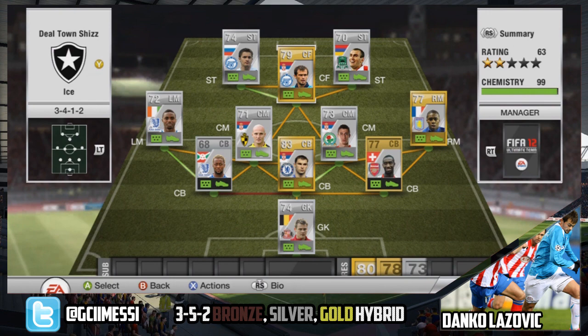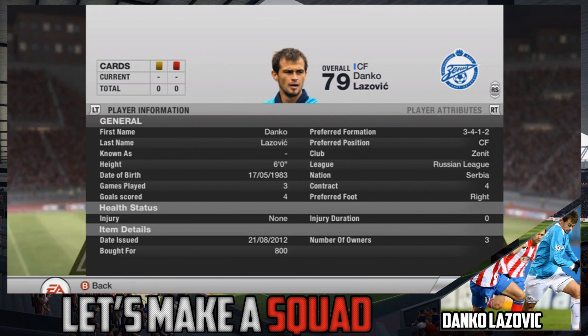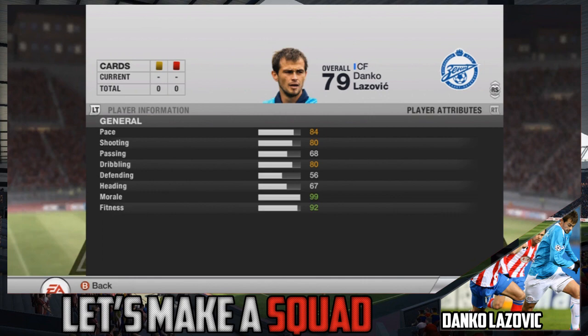At centre forward we have the key man of this team: Danko Lazovic. He's got 4 goals in 3 games, a 4-star skiller, and he cost 800 coins. He's got 84 pace, 80 shooting and 80 dribbling — very consistent.